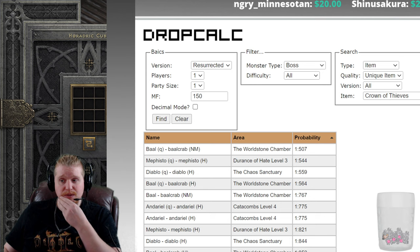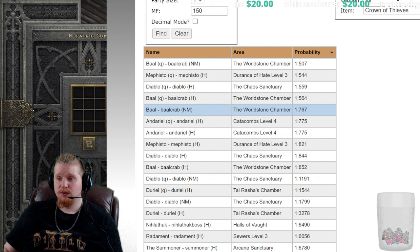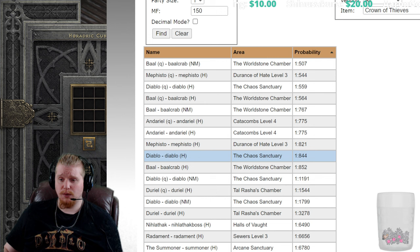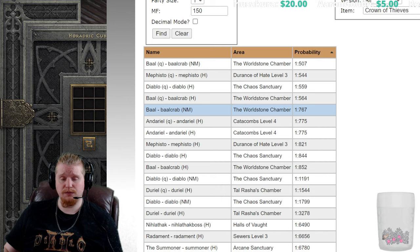On Silo's Pad, the drop probability shows that Baal is our best bet at 1 in 767. We also have Hell Andariel at 1 in 775, Hell Mephisto at 1 in 821, and Hell Diablo at 1 in 844.